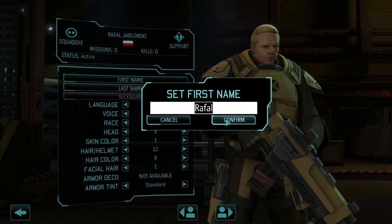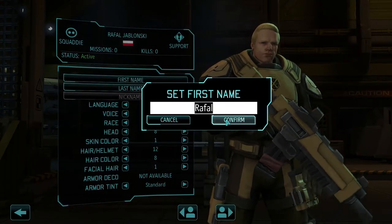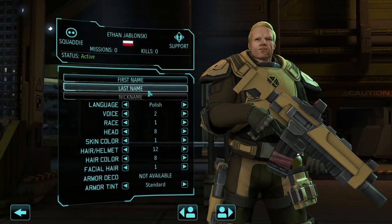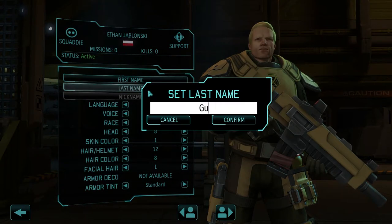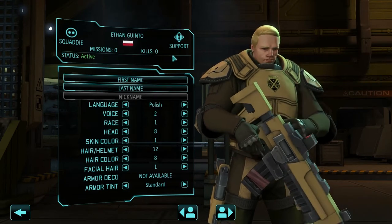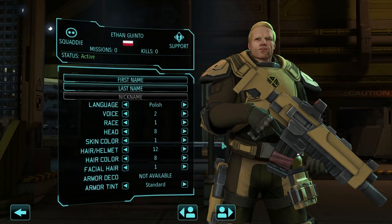Customize and alright — the last and newest addition at the moment, unless I get more names, which is pretty unlikely because I'm about to finish the game. Last one is Ethan Guinto — G-U-I-N-T-O. Ethan Guinto, however you pronounce that.